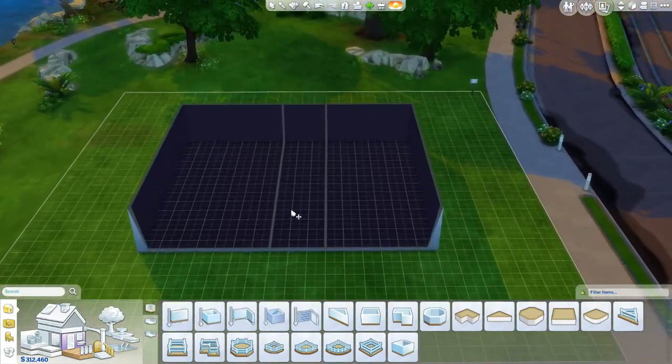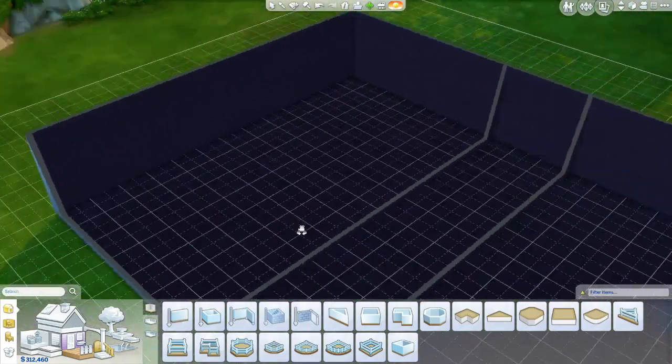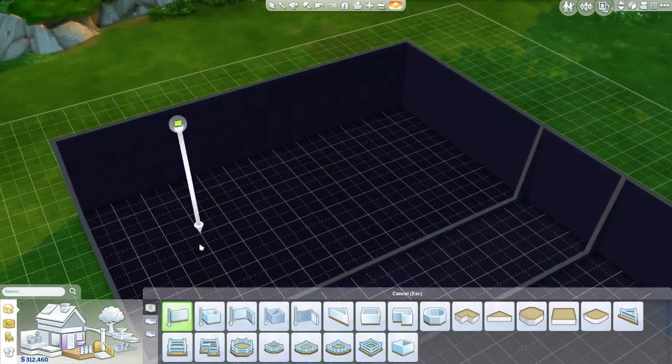Okay so here we go - apartment, apartment, hallway. What I want to do is start building the walls and kind of defining the rooms. There are so many comments, guys. This is cool. What is up LD Flutter?